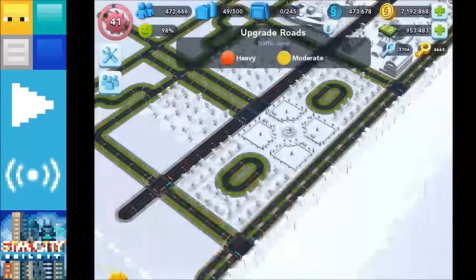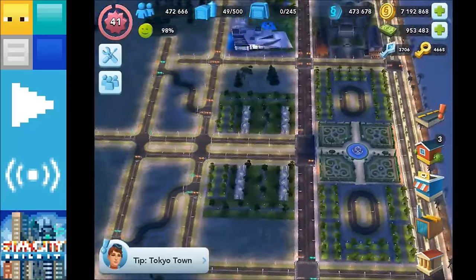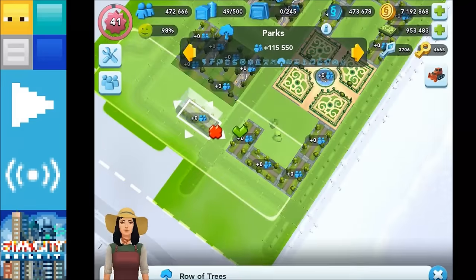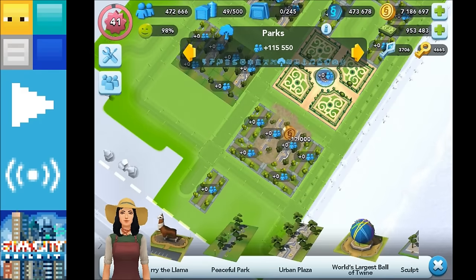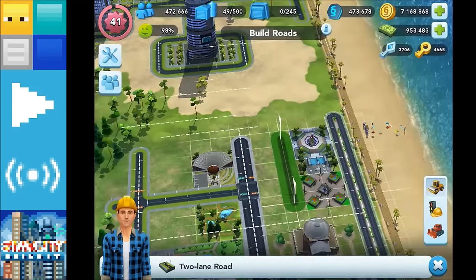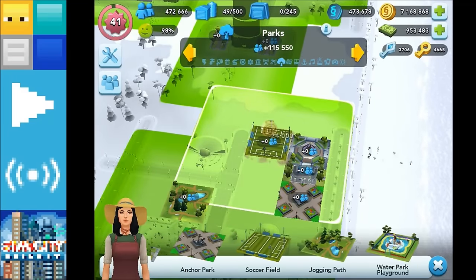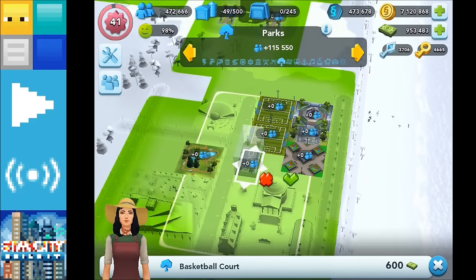The other option for this area is to use things like the urban plaza and put two of those side by side to represent that walkway. Let's have a quick go at that and see what it looks like. Opposite the amphitheatre we've got things like tennis courts — we don't have tennis courts in the game, but we could use the soccer fields to represent them, perhaps a couple of those. We've also got the basketball courts, so we could use a couple of those potentially.